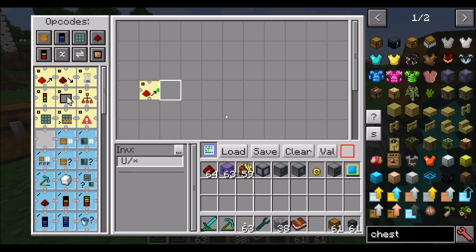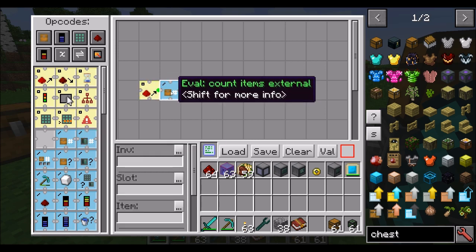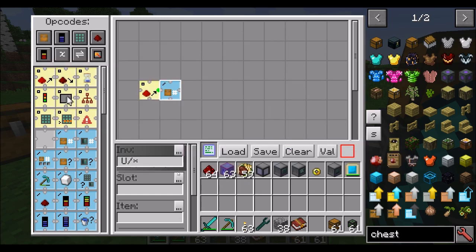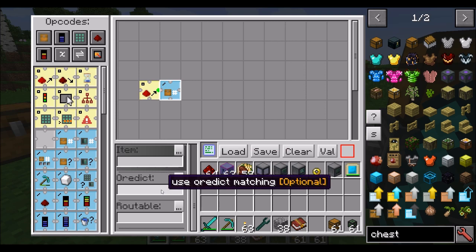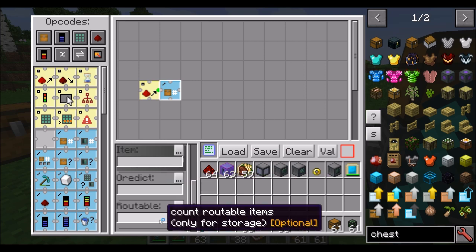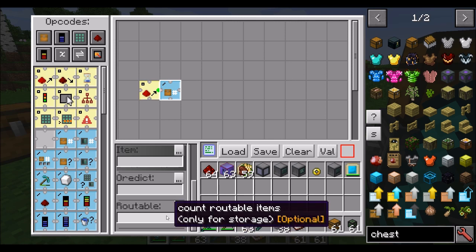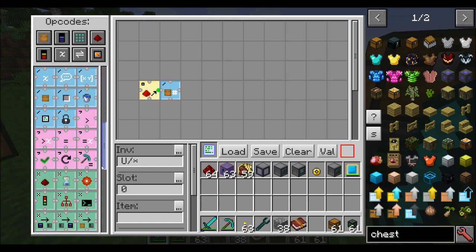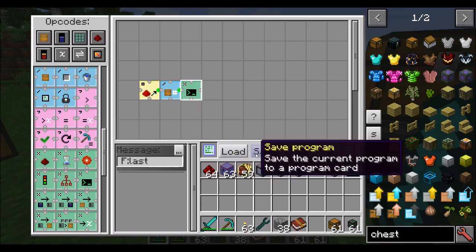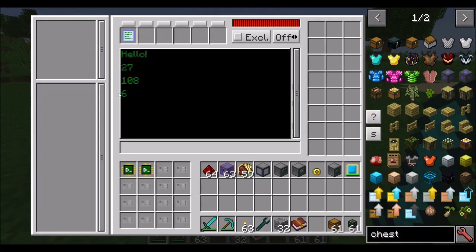Instead of just looking at what's in there, let's take some information about a specific inventory slot. What we can do is say how many items are in a slot — we use 'count items external.' We tell it the inventory above us, and look in slot zero, the first slot. We can specify an item to count for or leave it blank — if we specify the item, it'll only count that specific item. We can also specify OR dictionary matching and routable-only items, which count when you're doing RF Tools storage. So let's count items in slot zero, get the output log message, and tell it to output the last result. Tossing a few items into slot zero and pressing the button — we'll see that we got six items.